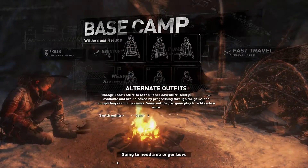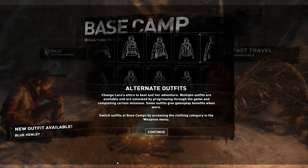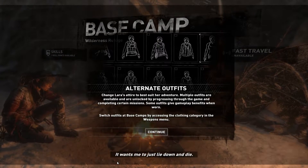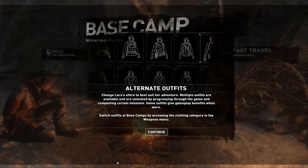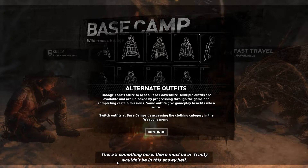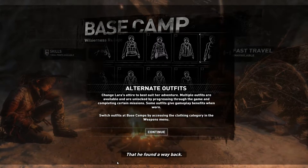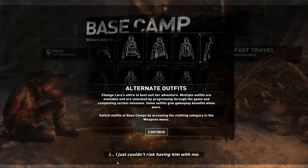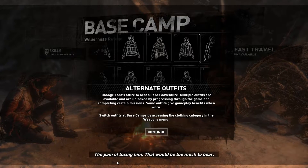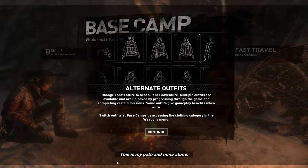Weapon upgrades. She's going to need a stronger bow. I wish this pain wasn't so familiar — like looking an old enemy in the eye. It wants to take me down, it wants me to just lie down and die. But I won't. I can't. There's something here. There must be, or Trinity wouldn't be in this snowy hell. I just hope that Jonah is okay, that he found a way back. I just couldn't risk having him with me. Not again. The pain of losing him — that would be too much to bear. This is my path, and mine alone.